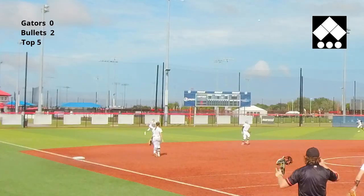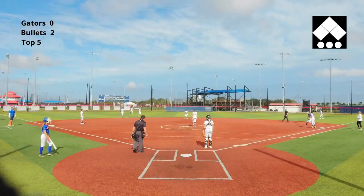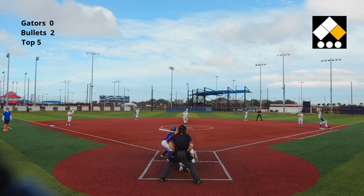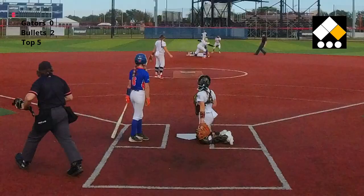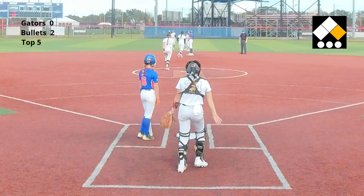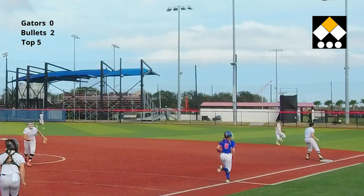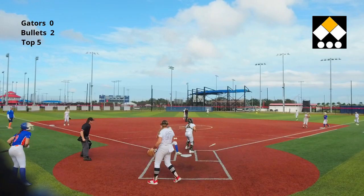She hits one just over the shortstop's head — that drops in for a base hit, exactly what the Gators needed to start off this inning. The fastball misses, steal attempt at second, and Addy is safe. She gets one, it bounces fair to the right side, and the first run comes across for the Gators.